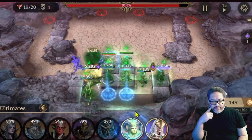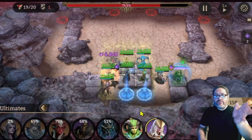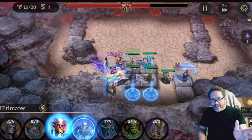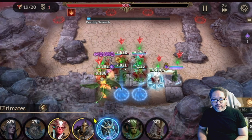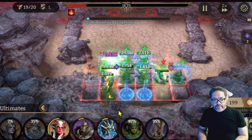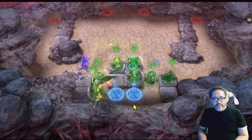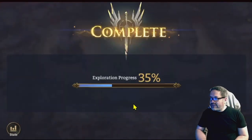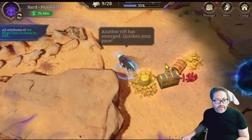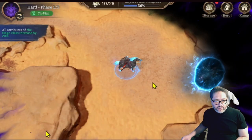Dispel the debuffs if at all possible — that's when I use the ultimate there. I knew the boss was coming to the left-hand side, so I placed Silitha right behind Oleg to help deal with the boss alongside Vierna. The meteorite drops keep coming, just trying to keep everybody alive. And you're just chopping down the boss — that essentially was my clear of phase one in the Void Rift hard mode.